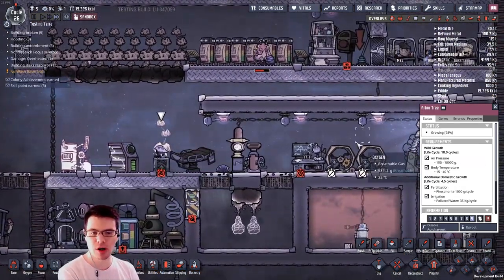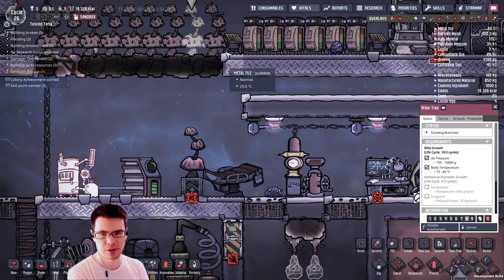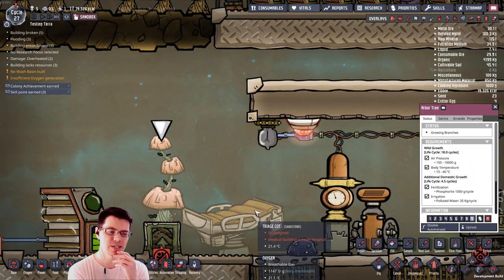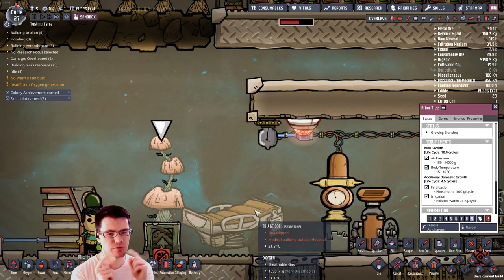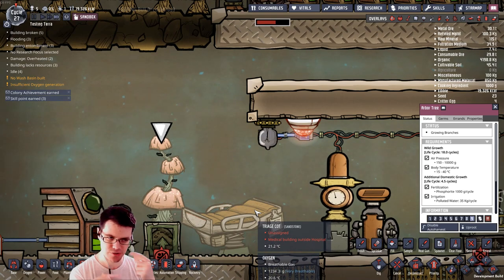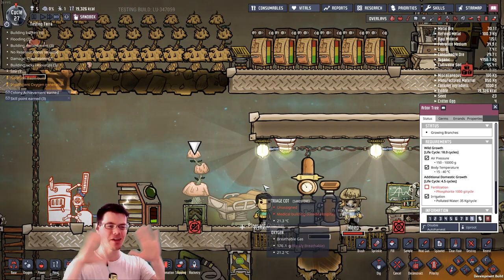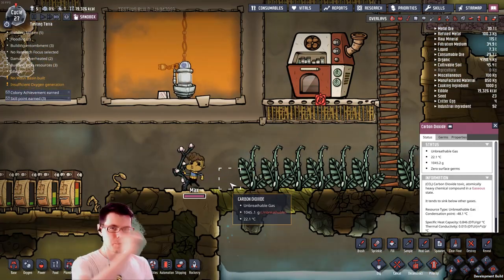Let's take a look at this tree. These trees up here say they're growing branches — I've yet to see the branches grow. There we are — this one is now growing branches. The plant is different: it doesn't just grow, it grows branches and then you harvest the branches off of it. So 4.5 cycles to grow and then another 4.5 after that to grow the branches — I told you there's a lot to unpack here, and it's all in the little details that aren't in the patch notes.